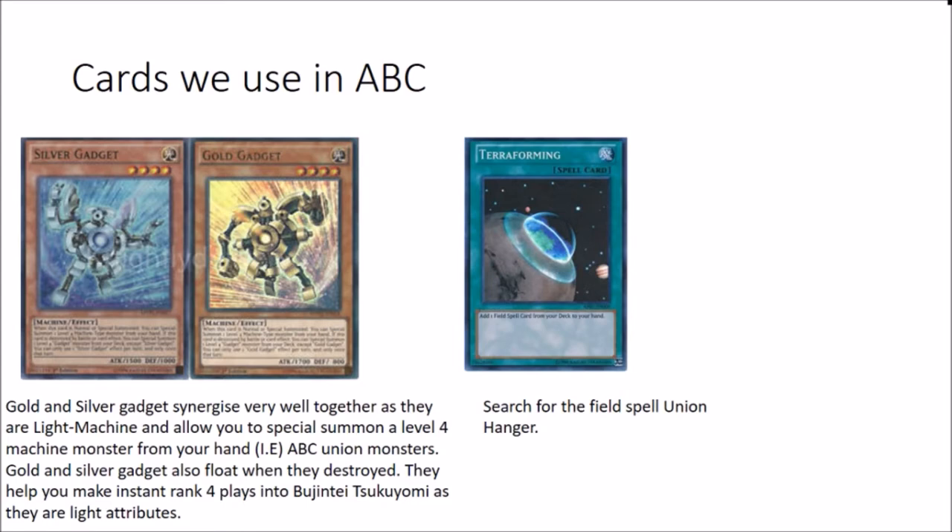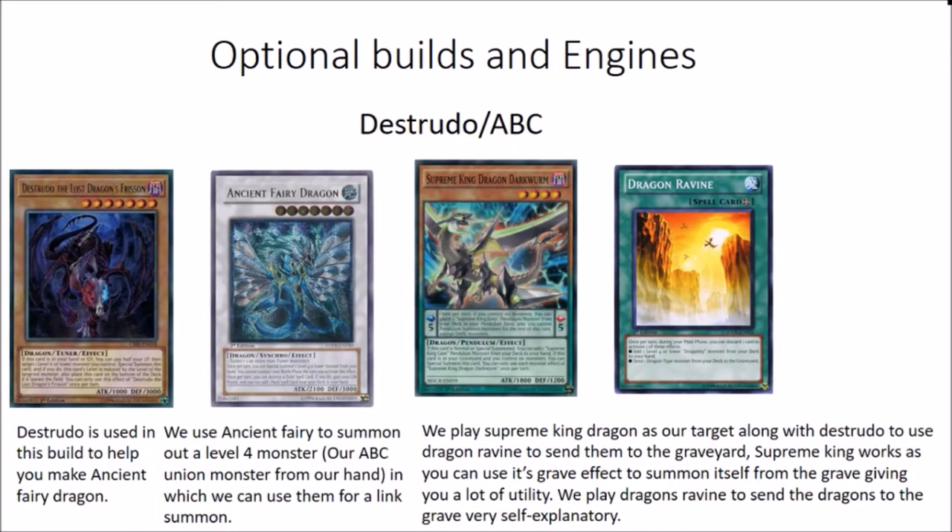And we play Terraforming. Terraforming is crucial to play in this deck - we need to search for the Union Hangers or the Dragon's Ravine. And of course talking about Dragon's Ravine, we're moving on to the optional builds and engines.